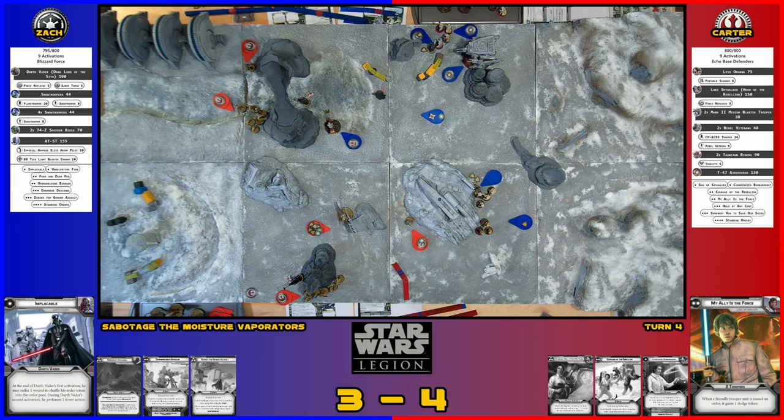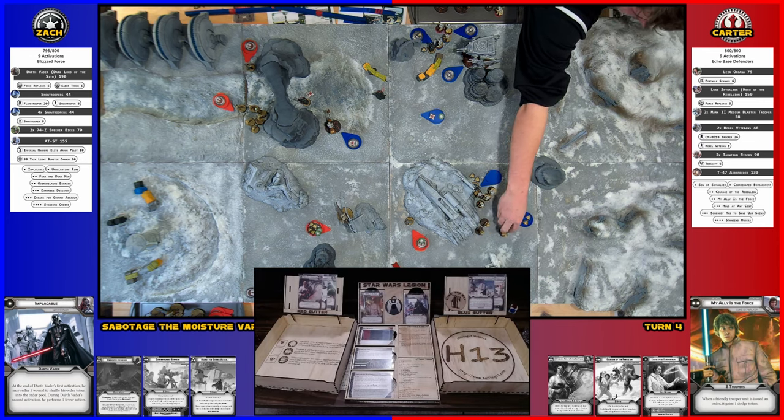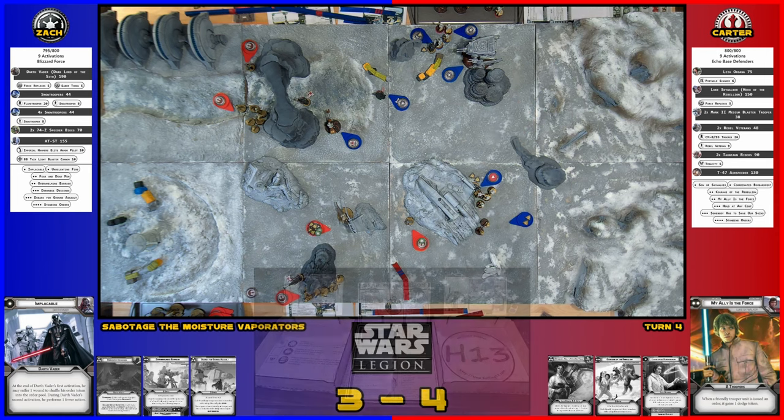I'll shoot my range two pistol at the Shore Troopers — two red, surge to Crit, Pierce Two. You lose one, no roll needed with Pierce Two on his pistol. It's just my heavy weapon guy left — you gave me a weapon that requires close range on a long march.